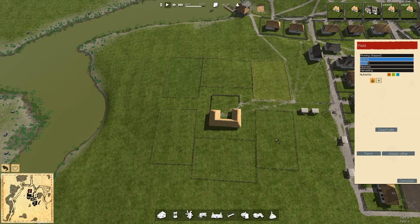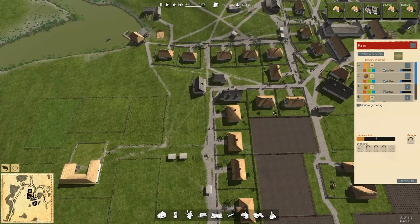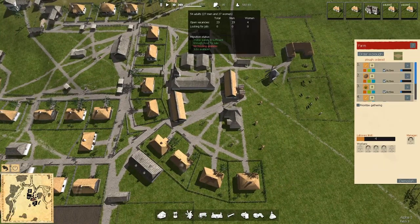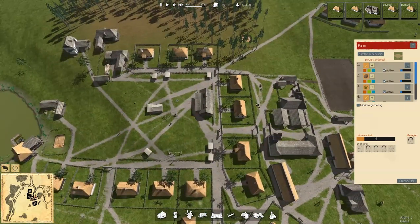It looks like we're good here — so that's the last of it. Then we can let all these folks go for the year. Then we're going to have... we still don't have an employment problem. There's still plenty of work out there — that's good to see.